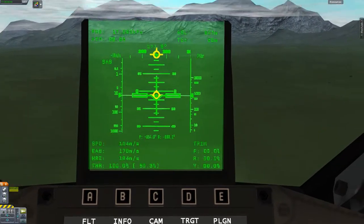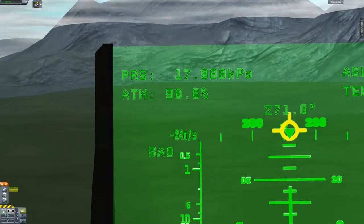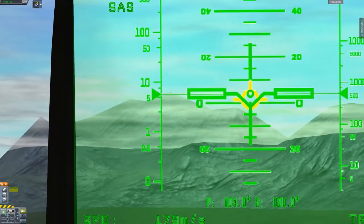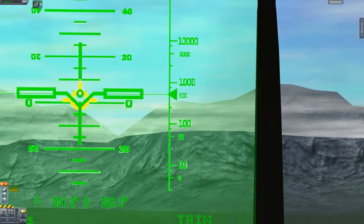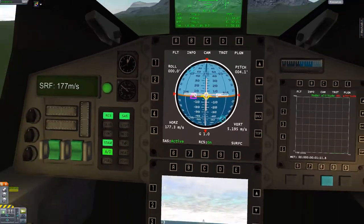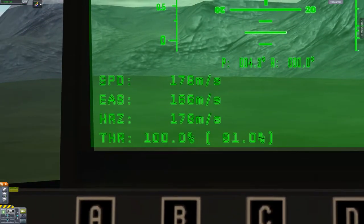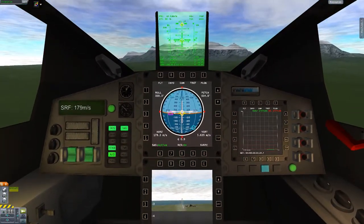Looking at the instruments: we have our altitude, our heading in the middle, SAS is enabled, that's our rate of altitude gain, and our speed — it should be our speed — yeah it's a little over a hundred. That's surface speed. We don't have any trim enabled, so nice. I'm really liking that display.